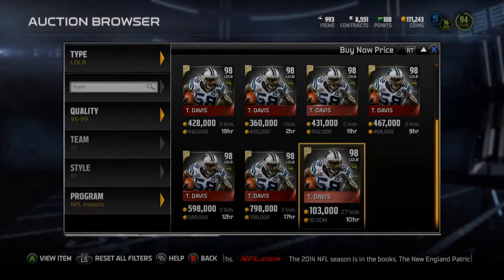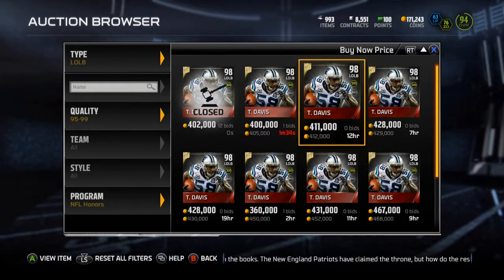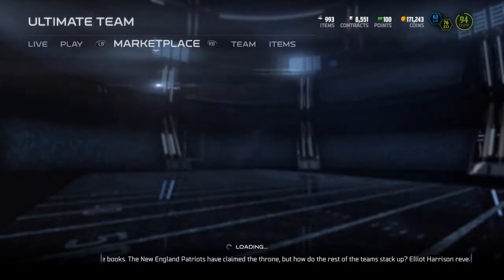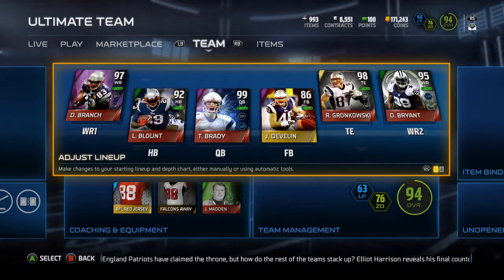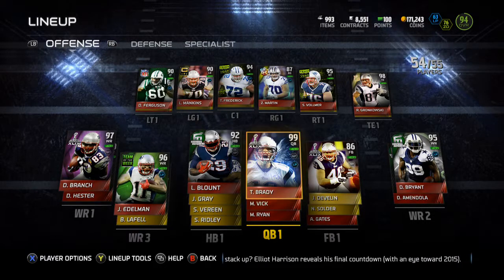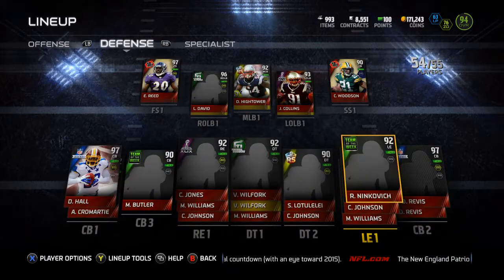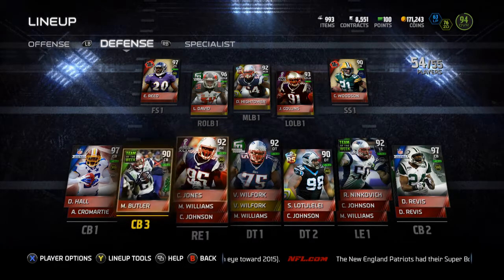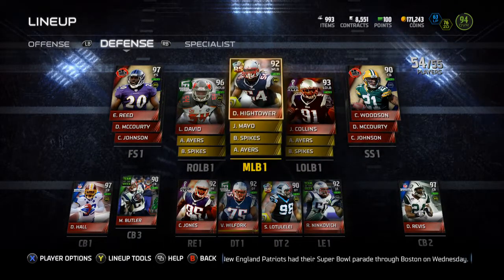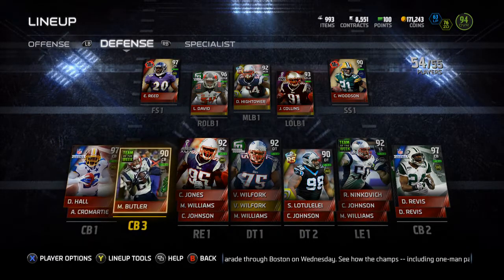Thomas Davis is probably more useful on my team than the Gronk, but I'll have to pick him up in the future — for now he's a little too much for my liking. You can see the Gronk has been added to my offense. There are some pretty nice Patriots players in the game now: 98 Gronk, 99 Brady, 97 Branch, 96 Edelman, 97 Revis — some solid higher overall cards, along with nice mid-tier cards like Hightower, Collins, Wilfork, and Jones.